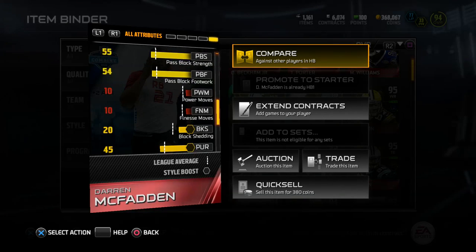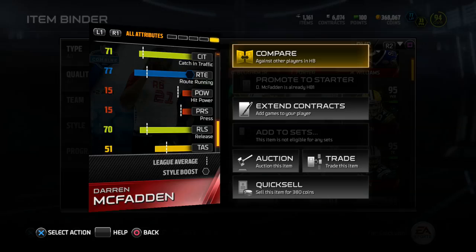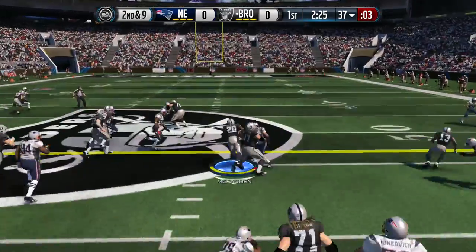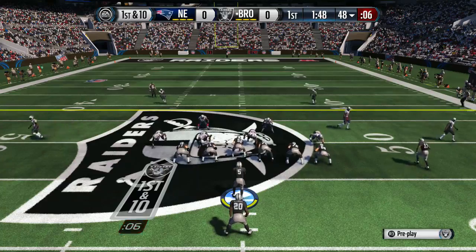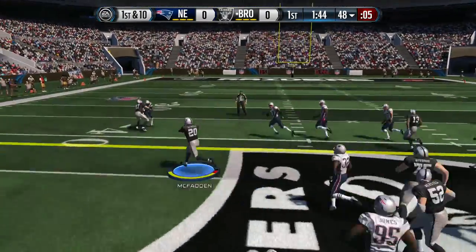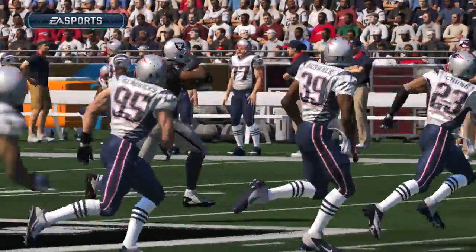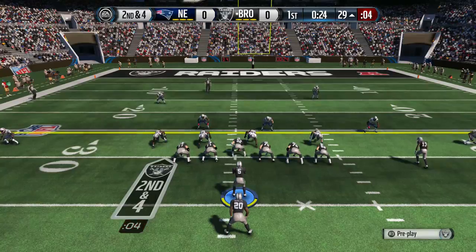When I first saw this card come out, I was like, Darren McFadden, not a big deal. But when I saw the back of this card with 97 speed and 97 acceleration, I had to do a double check. Does Darren McFadden really have 97 speed? Yes, he does. This card has to be the second fastest running back in the game behind Mystery Chris Johnson. So it's an option — if you don't have enough coins to get a Mystery Chris Johnson, get yourself a Combine Warrior Darren McFadden.